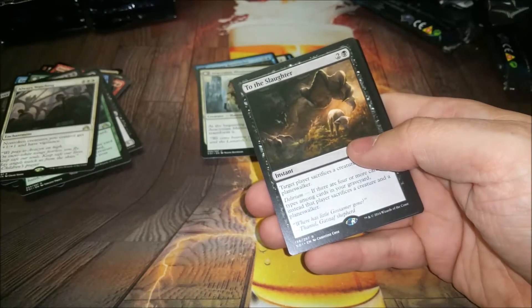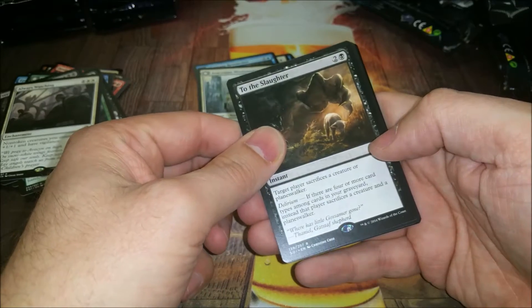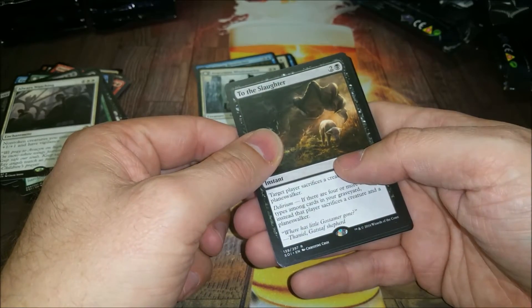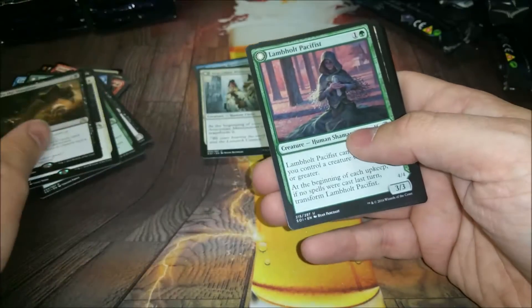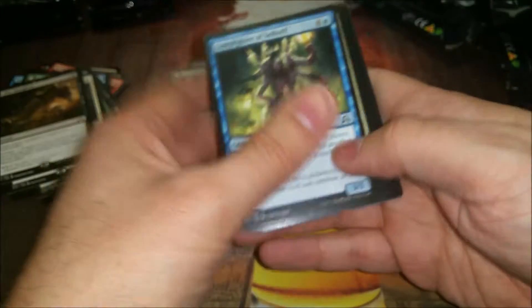To the Slaughter - target player sacrifices a creature or planeswalker, and if you have delirium they do both. Pretty good. Limo Pacifism - more clues, more clues. Some pretty good rares so far. To the Slaughter I still can't find the price, but it's going to be a good edict effect for sure.